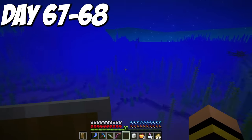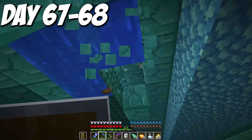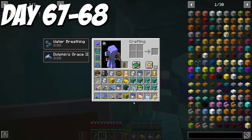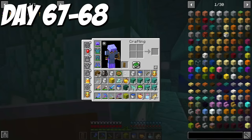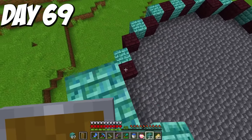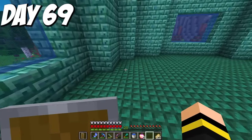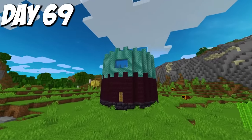Then I found an ocean monument, which was incredibly annoying to mine for a while. However, after a bit I realized that an elder guardian I killed dropped a bobble that made me immune to mining fatigue — that was amazing and made it a lot easier. I mined for a bit and then recalled home. Day 69, I built the water level of my tower. It didn't have a roof yet because I wanted to use the next layer for that, but it looked pretty cool.